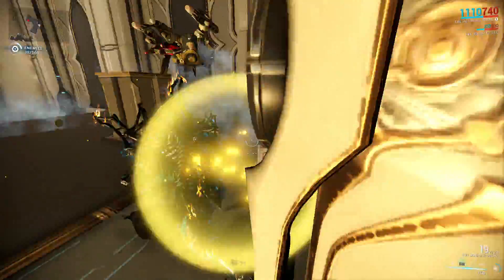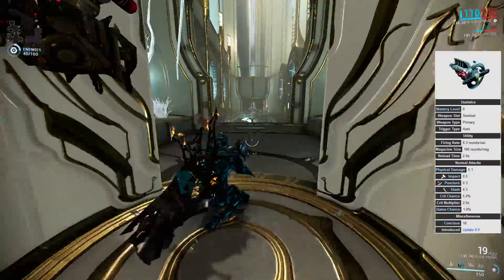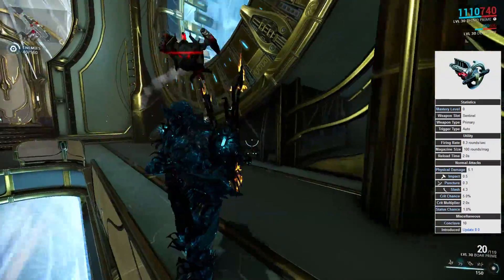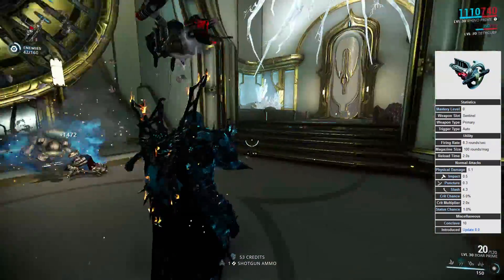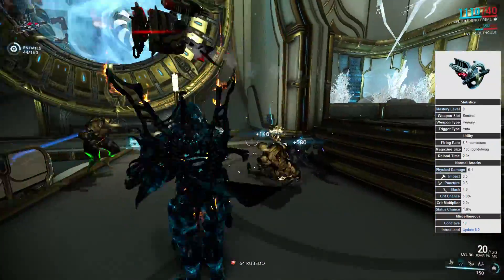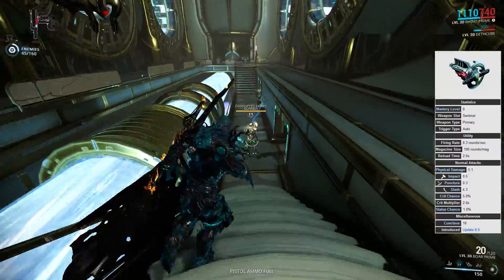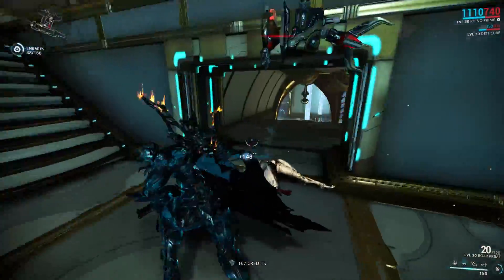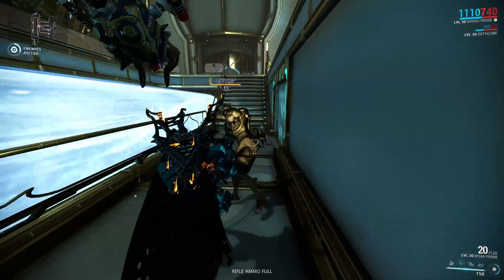Once you build the Deathcube you also get the Deathmachine Rifle, which does 5.1 damage per shot — 4.3 of which is slash, 0.3 puncture, and 0.5 impact. It has a very low critical chance of only 5%, a 200% crit multiplier, and only 1% status chance. However, it has 100 rounds in the magazine, a reload time of 2 seconds, and fires 8.3 rounds per second. So even though it does fairly low damage per shot with poor supportive stats, the high fire rate means it can do some serious damage.